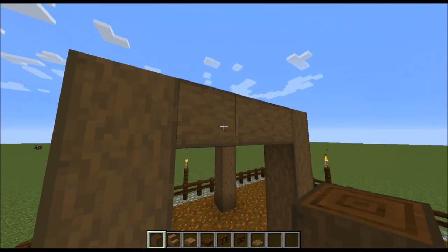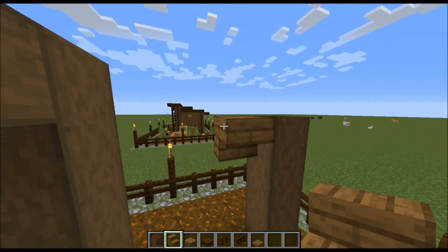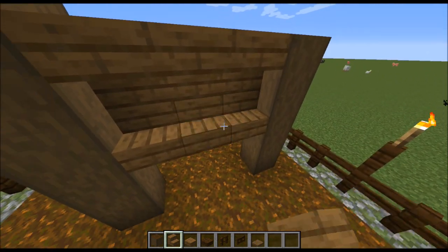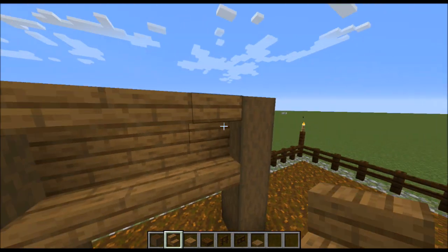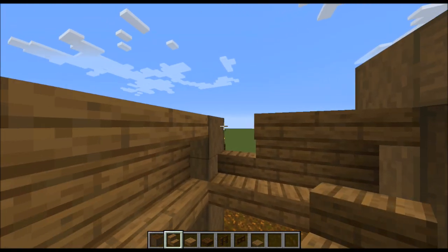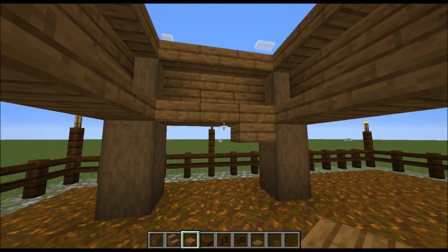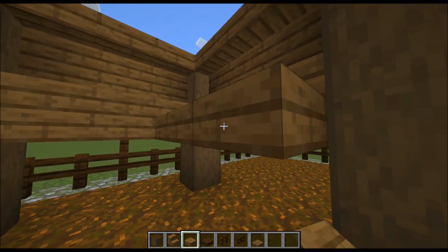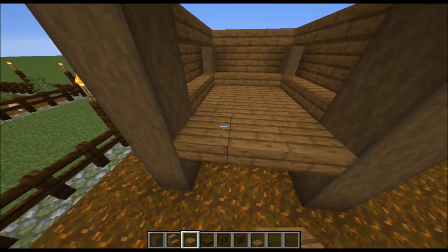Next we come over to the front pillars and build a pillar across between them. Then we're going to come over to the sides and build upside-down stairs going across like this, and then right-side-up stairs just like that. We're going to repeat that for all of the walls except for the front. Now we'll take our spruce slabs and build them directly underneath the right-side-up stairs that we just placed, and connect them up to create our floor, also building a row of them in between the front pillars.